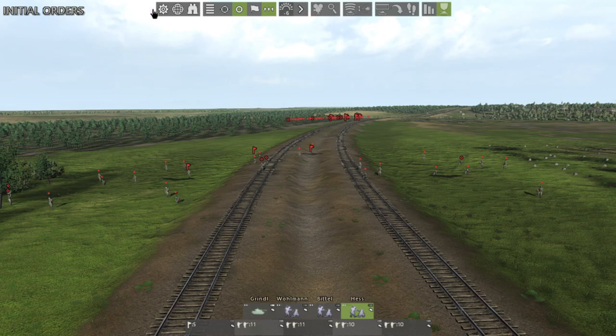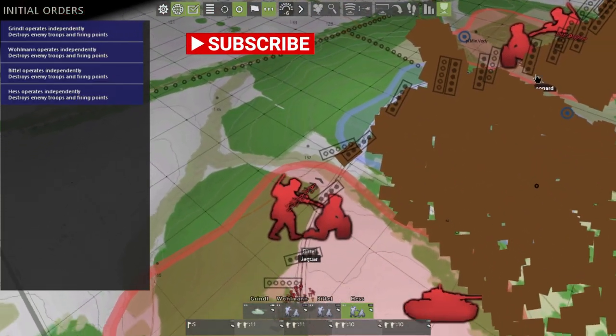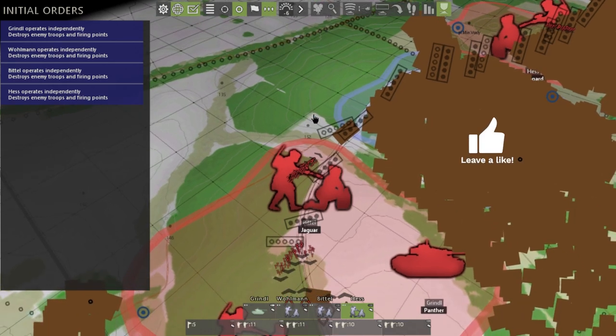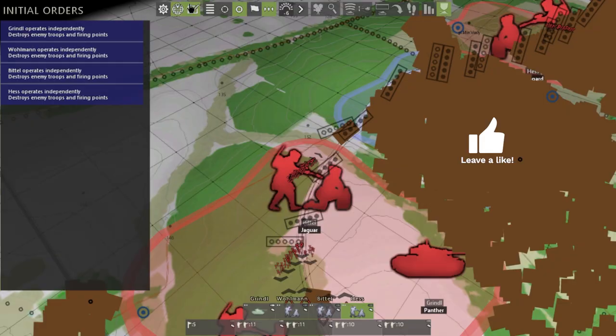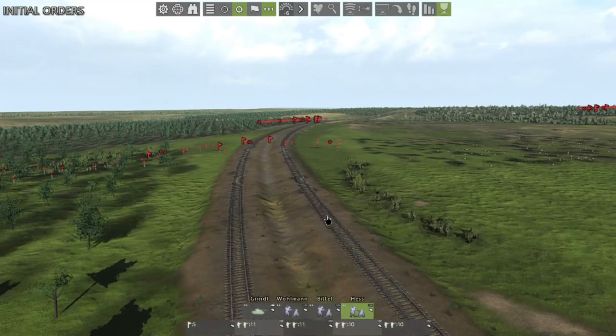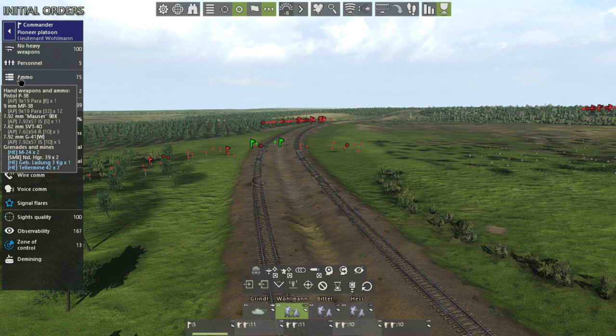The first thing I want to talk about is how to spot mines. If we open up this map right here, we can see that all our engineers are in a minefield. We can tell that by these long rectangles with circles in them. Minefields are operation-dependent — individual troops cannot place mines.